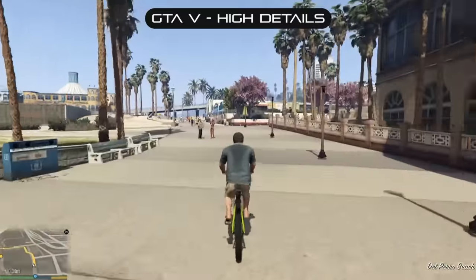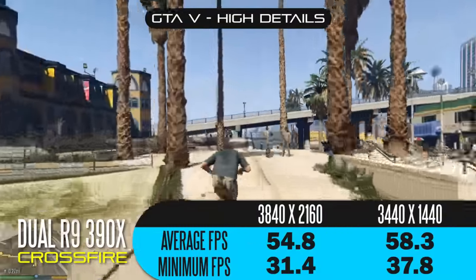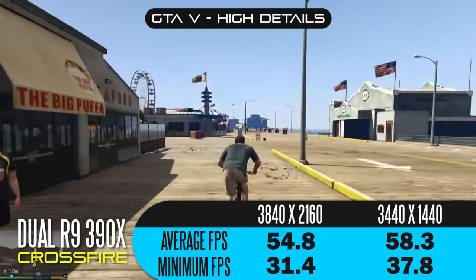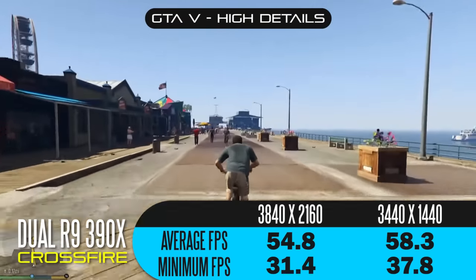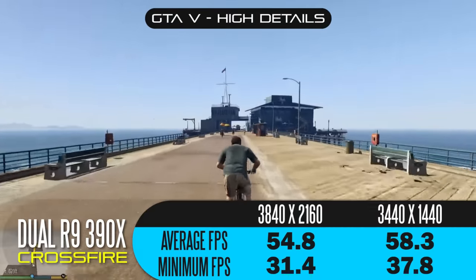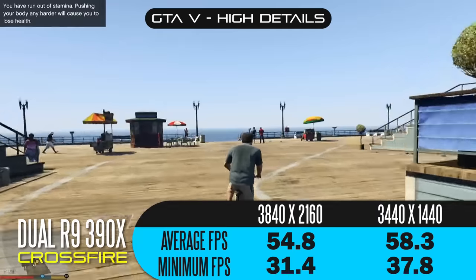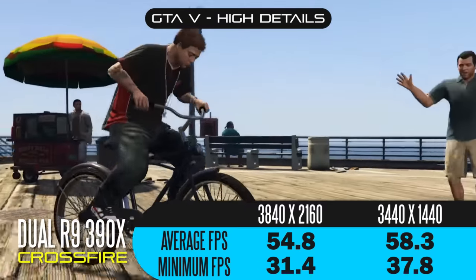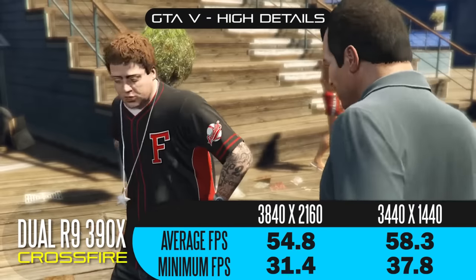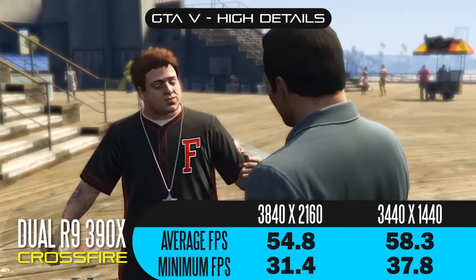Another challenging game at high detail settings is Grand Theft Auto 5. With details set to high, you're getting 54.8 average frames per second at 4K and 58.3 at the quad HD widescreen resolution. Minimum frames per second hover around 30 for both resolutions. One thing that really benefits a dual R9 390X configuration in GTA 5 is the 16 gigabytes of VRAM, since the game is fairly memory intensive. This also gives you the headroom to run graphical mods on PC, really pushing the game to its maximum limit.